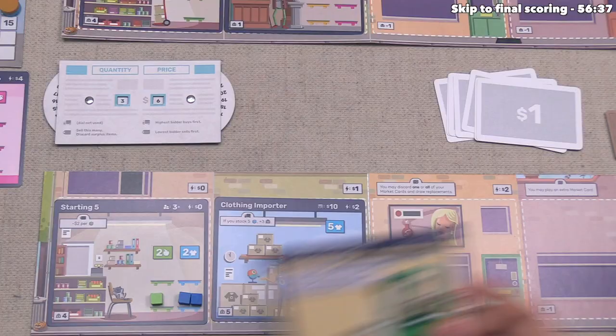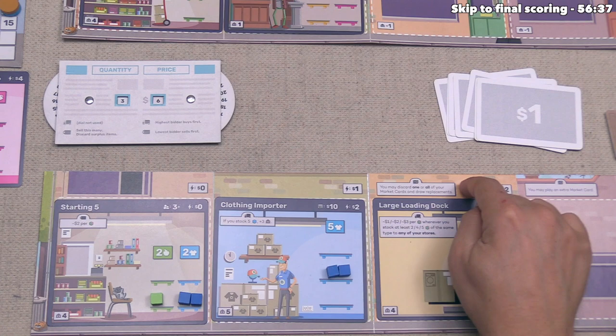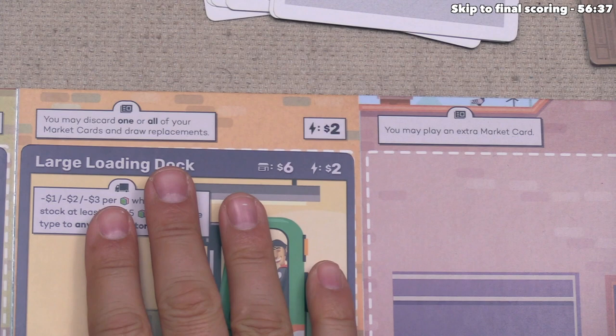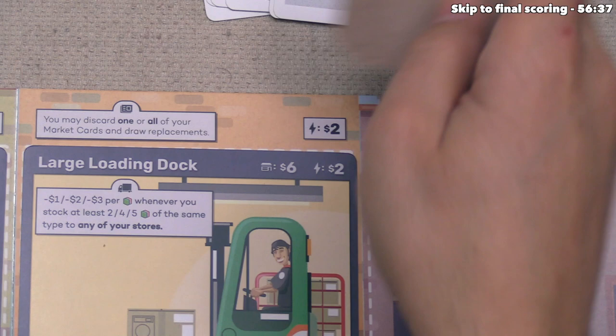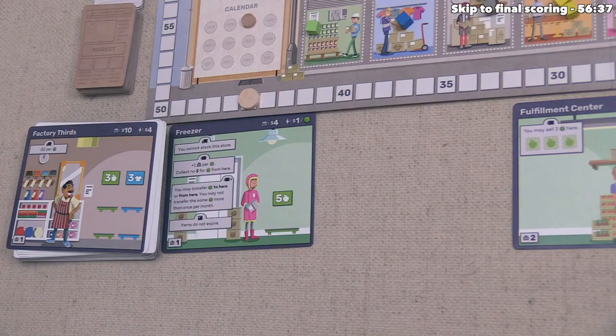With the third building spot filled, we unlock the advertisement phase ability: we may discard one or all of our current market cards to draw replacements. If we eventually fill all four building spots, we'd gain an additional ability letting us play an extra market card during advertisement — three cards instead of the normal two. We refill the market and the next revealed card is the Electronics Peddler.